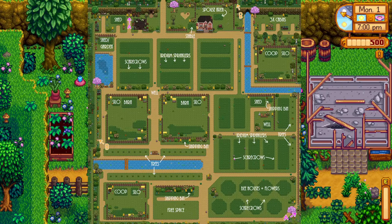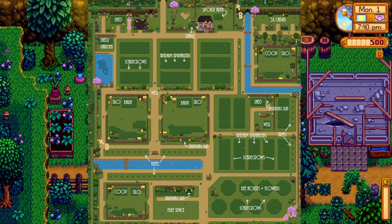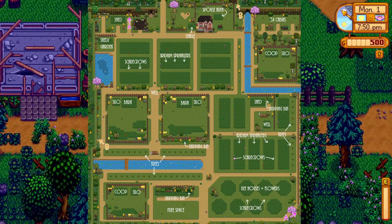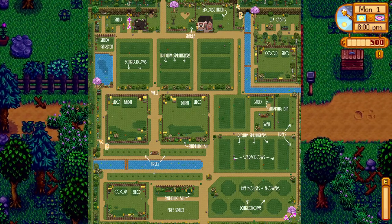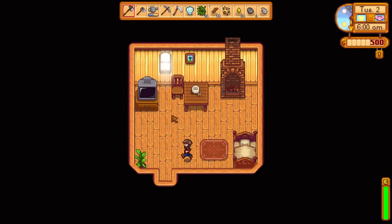The only part I don't understand is the bottom corner where it says bee houses and flowers — that layout is confusing to me. This is not Stardew Expanded, which I think is way too expanded for me. The layout of this farm is so cool, and farm layouts with all the default farms have always been the most frustrating part of Stardew for me. When I saw this I got really excited and downloaded it immediately. I'm going to follow that guide on screen — that's my plan.